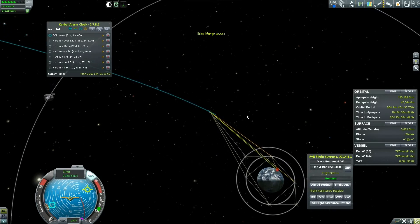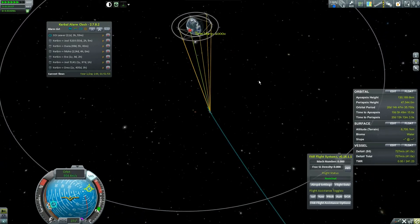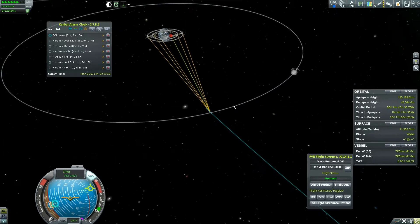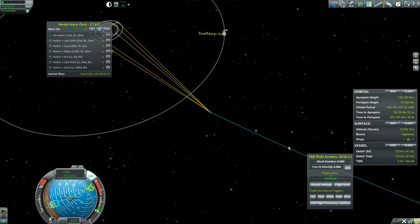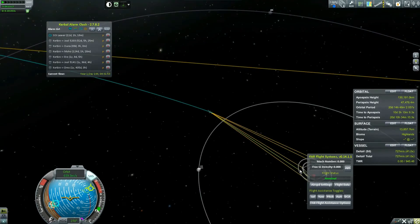There are the orange lines — those are dish connections to those relays. Once we get far enough away from Kerbal Space Center that we can't talk to it directly, or it goes on the other side, the orange ones are all potential connections and the yellow one is the actual active connection to KSC.